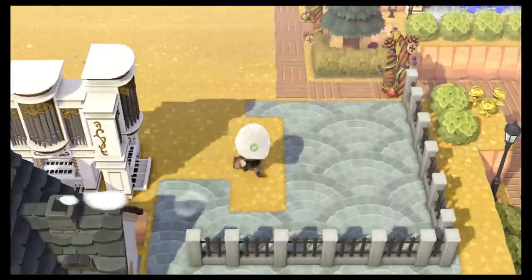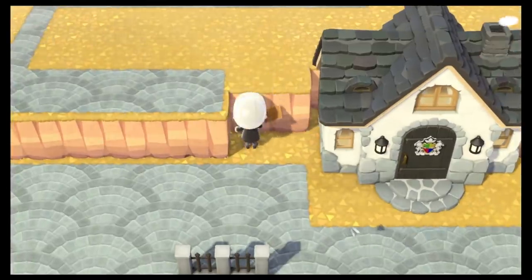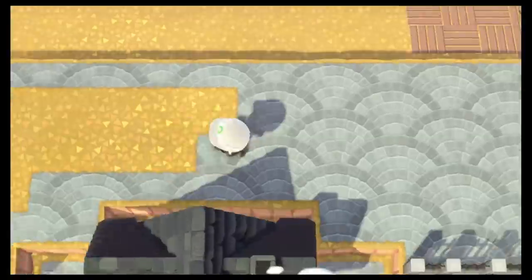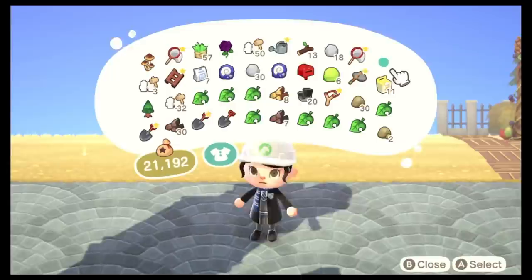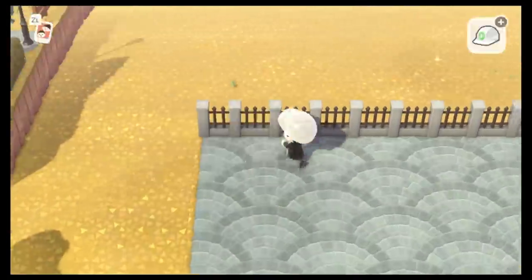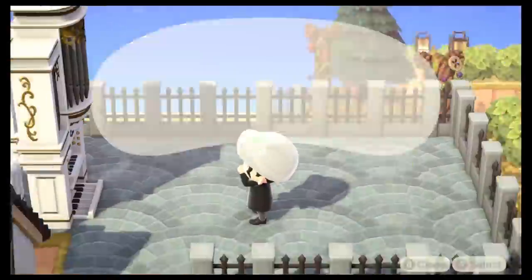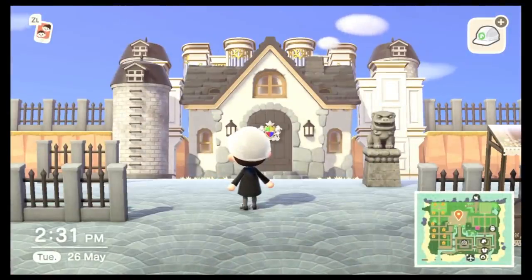I also fenced off some areas, terraformed a bit, and then went back to paving after removing everything. Then I placed the arbors down once again and did the fences — I wanted everything to be fenced off because it just looks better. We put the silos there and so far so good.